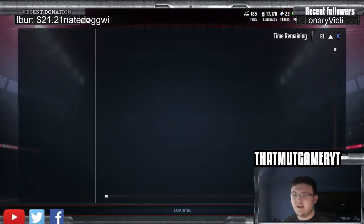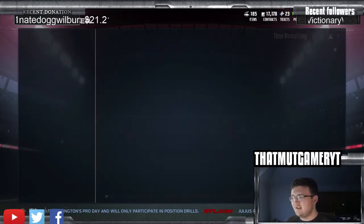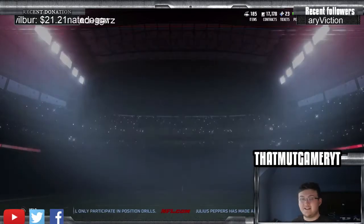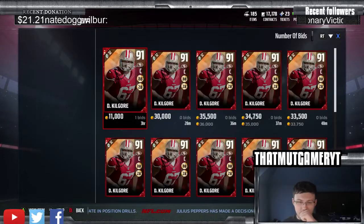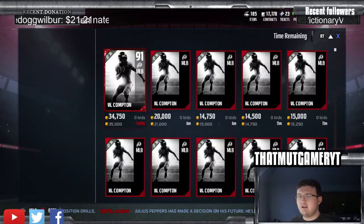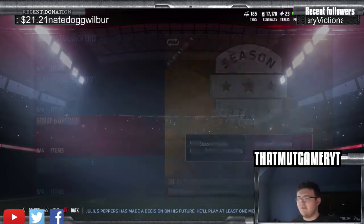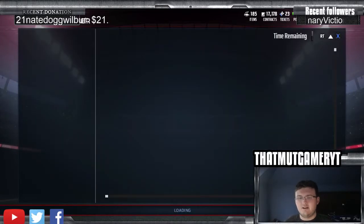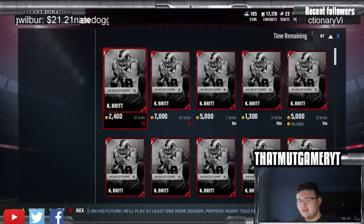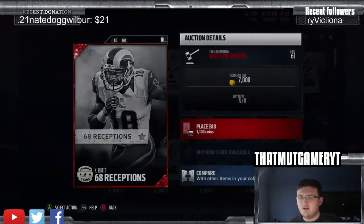Starting off today, what we'll be doing is trying to snipe these season solid players. Most likely the best thing to snipe would be the collectibles, because people put them up at crazy prices all the time and they're very easy to snipe. You have a lot of chances to get some good snipes with them. These players sometimes can also have crazy value with people putting them up for crazy prices.